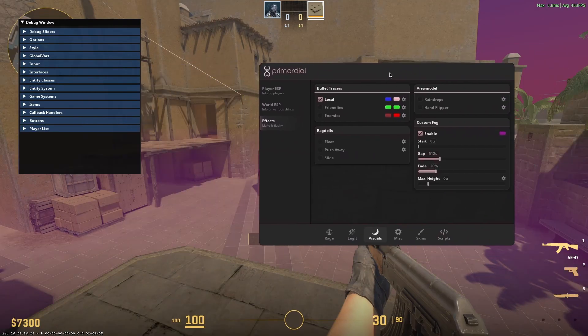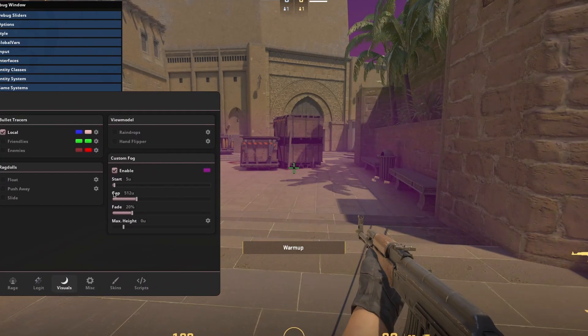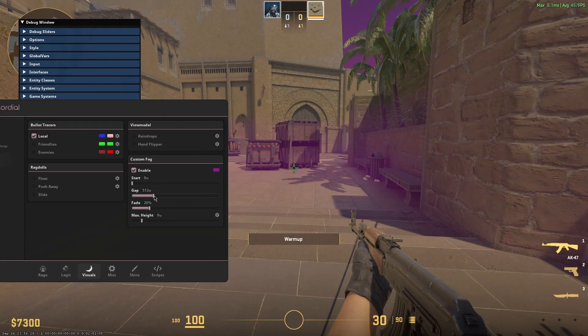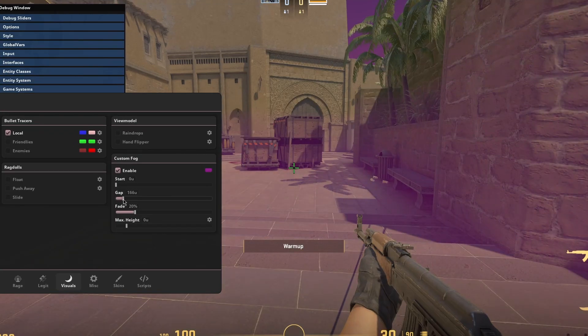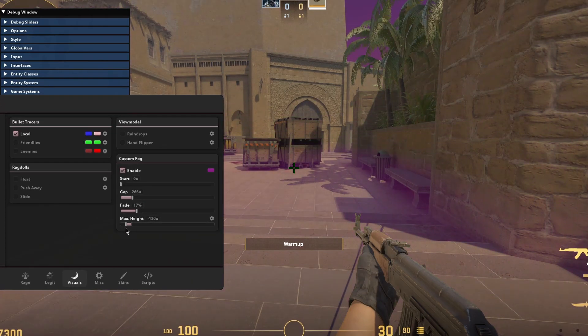Today's update: firstly, custom fog. You can enable it, you can change the color, and then you have four customization options. You can customize when the fog fading begins, you can customize the gap between the start of the fading and the actual fading, you can customize how much it fades, and you can customize how high up it should go.